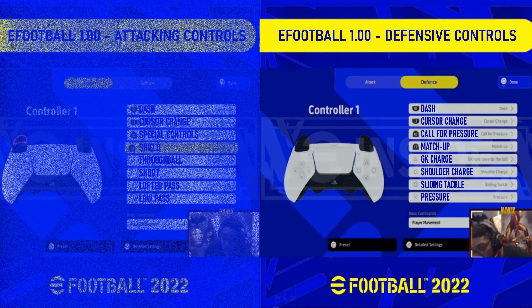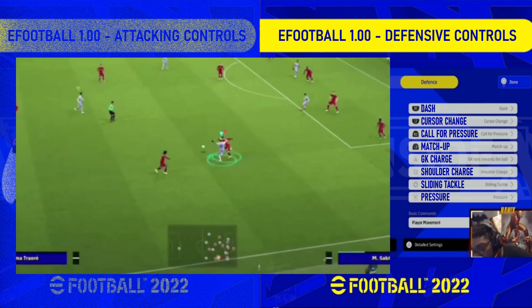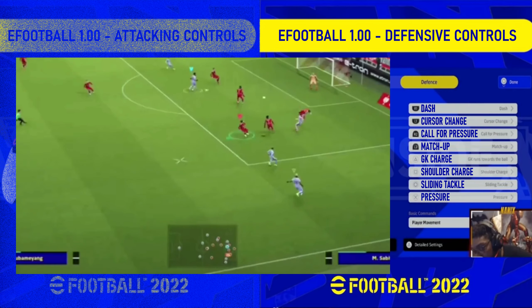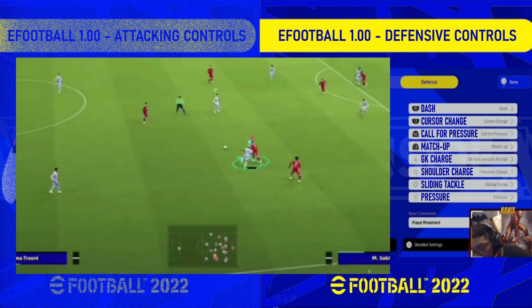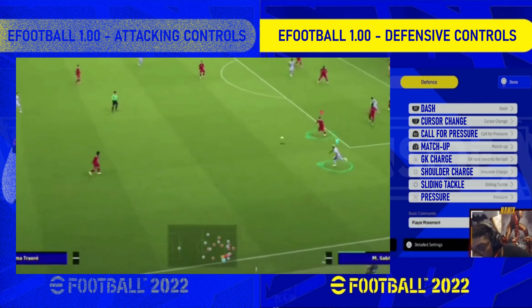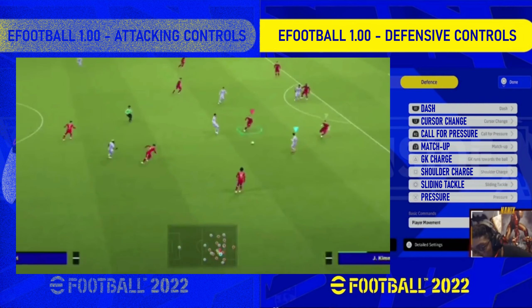There are three key things to take away from the defensive controls. The first is the shoulder charge. This isn't something we've seen or used before, so it's going to be really interesting to see how this has been implemented and what the benefits are — perhaps over using pressure or maybe even super cancel if it's still in the game. I think we may have seen an example of it in yesterday's good and bad bits video, but we'll just have to wait and see.